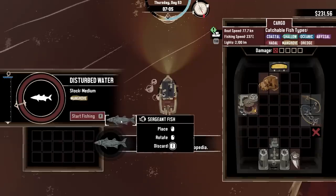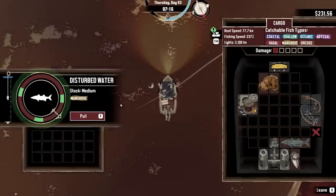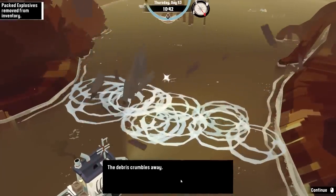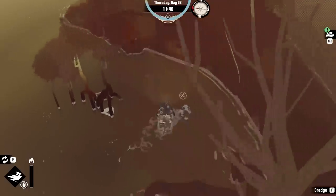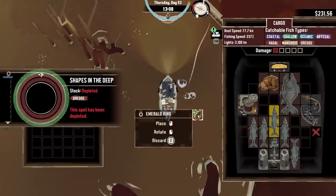Unfriendly. Who are you? Sergeant fish — sergeant fish, reporting for duty. Blammo! We did it. Goliath tiger fish — oh, that's what the person wanted. What kind of loot is that? Oh, a ring. Okay, we can take that.